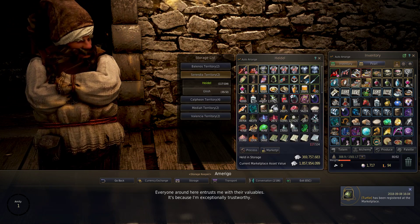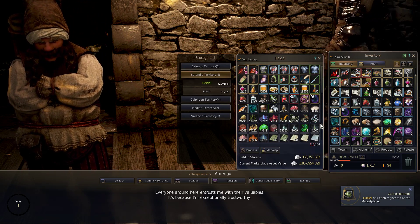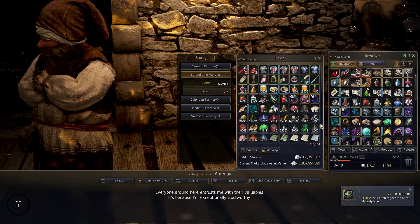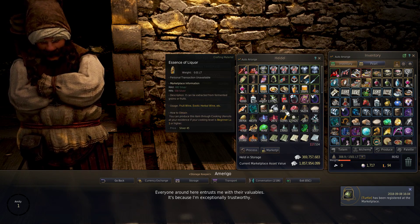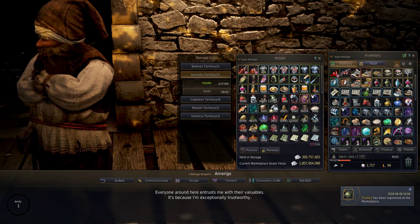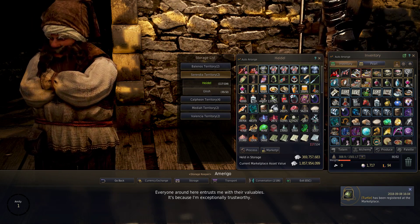However, there is one recipe that you can cook very simply — it only takes one of each of three ingredients, and all three ingredients are very easy to prepare. That item is essence of liquor. The recipe for essence of liquor is one flour, one fruit, and one leavening agent.